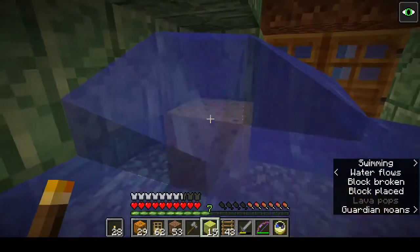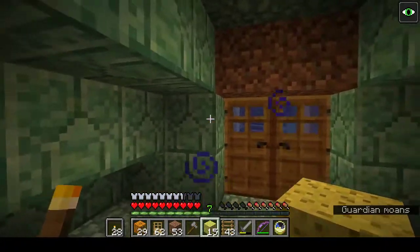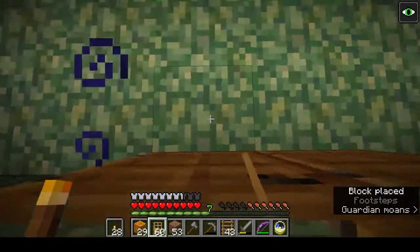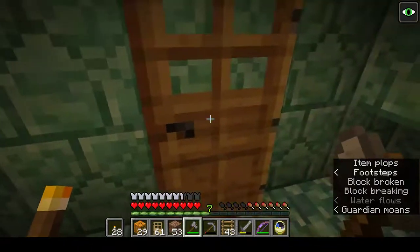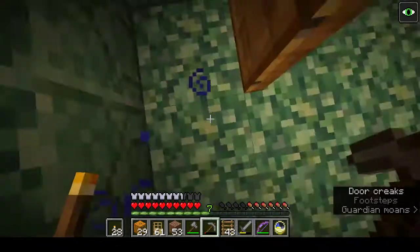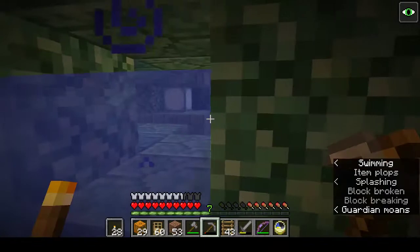One there and one there. This room doesn't seem to go anywhere. A lot of this is blocked off — this room should go somewhere. We'll put a door for the moment. That's better. And there's our first guardian.